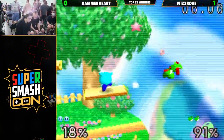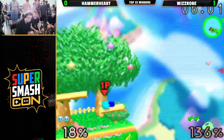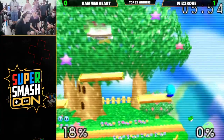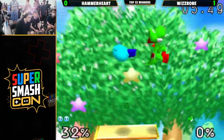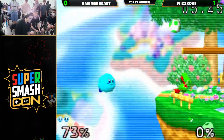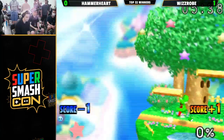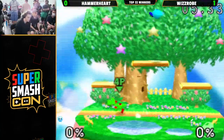Finds another up tilt — he's just getting so many openings off these up tilts that Wizrobe is willing to jump into. Shield drop there, really smart defensive option. Hammerheart down tilts. Up two stocks to one now, fighting for control of the top platform. Wizrobe turns it around with a Nair, jumps right back at him. Hammerheart trying to recover — great coverage there from Wizrobe, using the jabs, covering him. Now we're all even. Wizrobe evens it up.